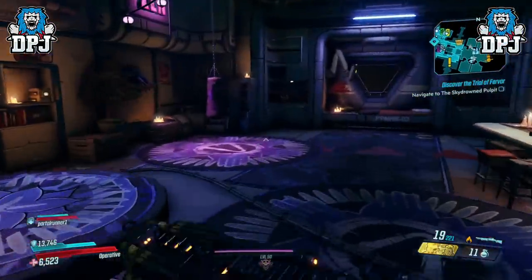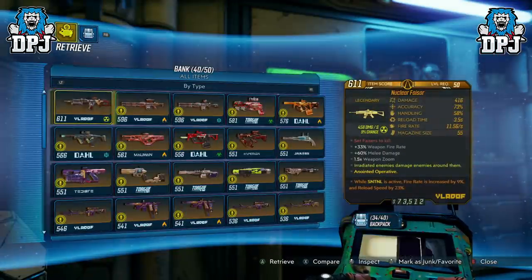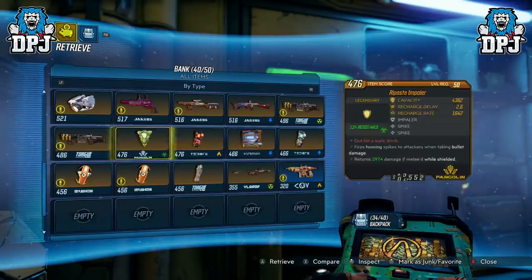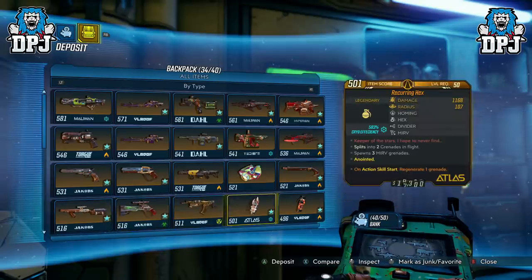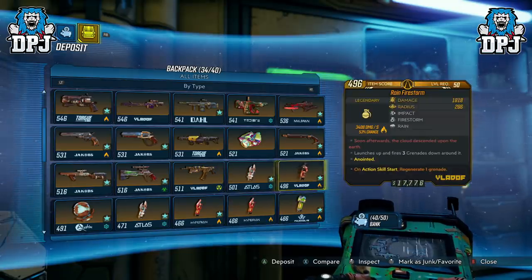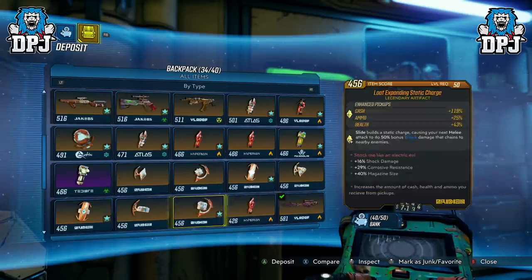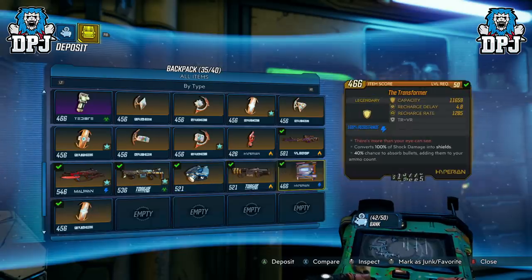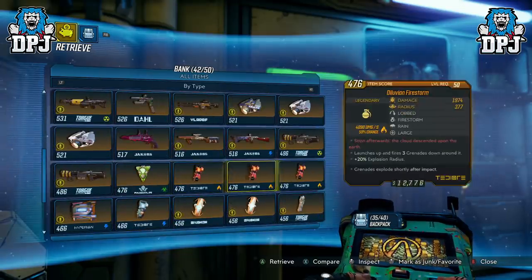Next up is the good old duplication glitch. Since the game launched there have been many introduced, but the method I'm covering today is by far the best and fastest. You and a friend need to head to Sanctuary — the person duping cannot be the host. Once in Sanctuary, both go into your banks. The host rapidly puts things in and out of their vault to build up lag for the non-host player. Then the non-host spams the item to be duped from inventory into bank or vice versa. If done right — and it's harder to do wrong — this dupes the item. Simple.